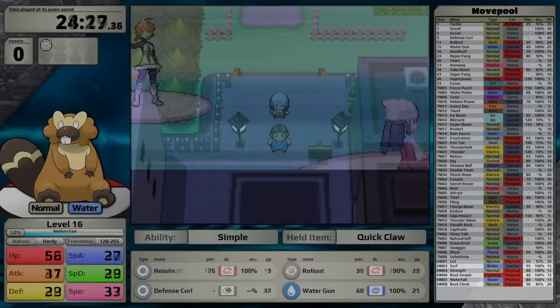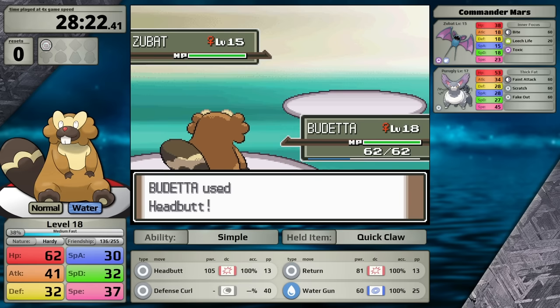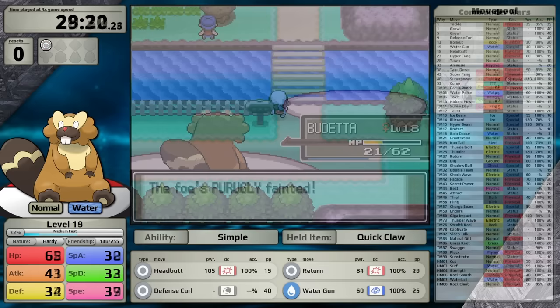Once I arrive at the Valley Windworks and fight my way through some rocket grunts, I then have to face Commander Mars. This fight is generally challenging because the Purr Ugly can be very intimidating. However, I have Headbutt now, which does so much damage with an effective power of 105. It one-shots the Zubat, and then does almost half damage to her ace. I take some damage from Scratch and Feint Attack, but it isn't enough to give Beaveral an issue.